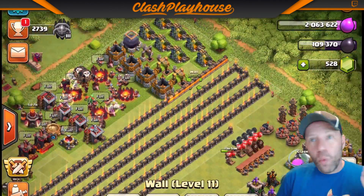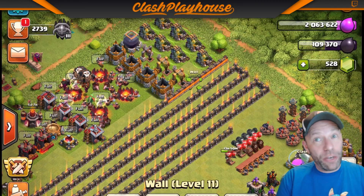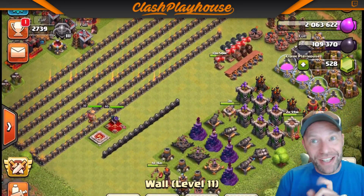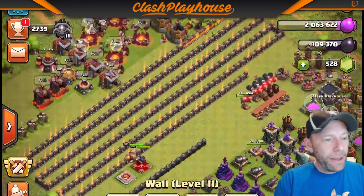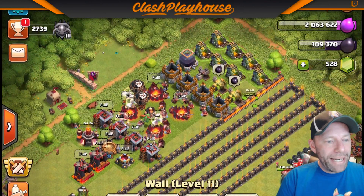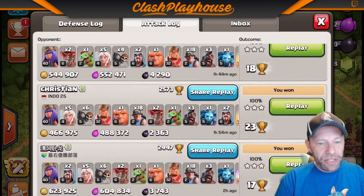I want to show you what I did today as a brand new Town Hall. I do have a level 40 Queen already — thank you Supercell for those magic items. But here's the attacks that I took today on stream. As you can see: 3 star, 3 star, 3 star.